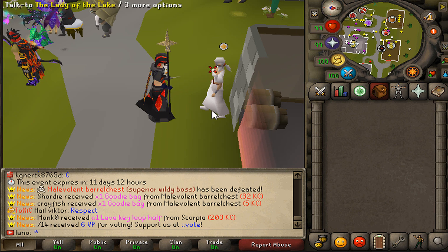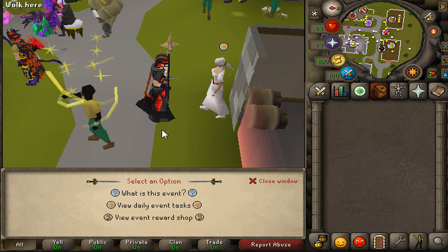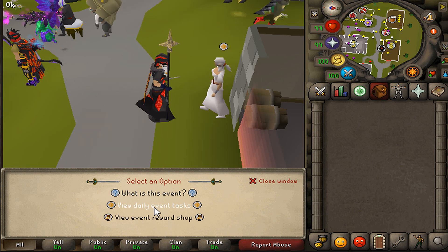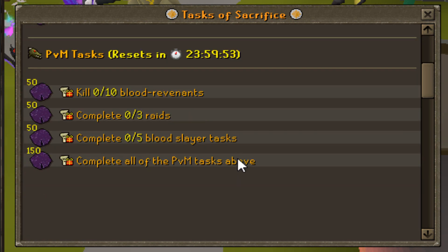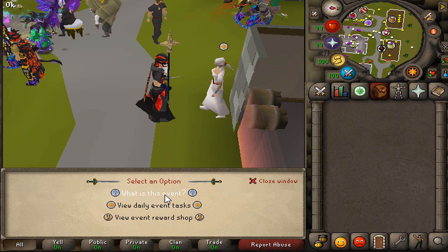The Swords of Sacrifice mini-event is out for just 21 days. You can speak to the Lady of the Lake, which simply requires you to have completed 10+ achievements to participate. Every 24 hours you get the chance to complete a set of basic PvP and PvM tasks — for example, kill 10 players, kill 0 to 5 players in deep wilderness, and so on.